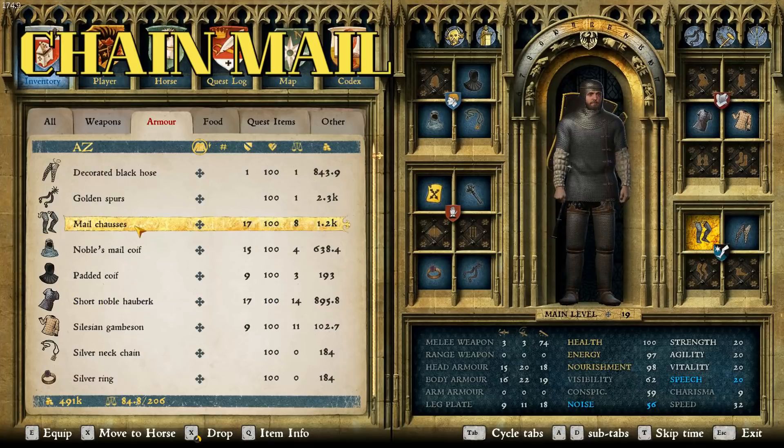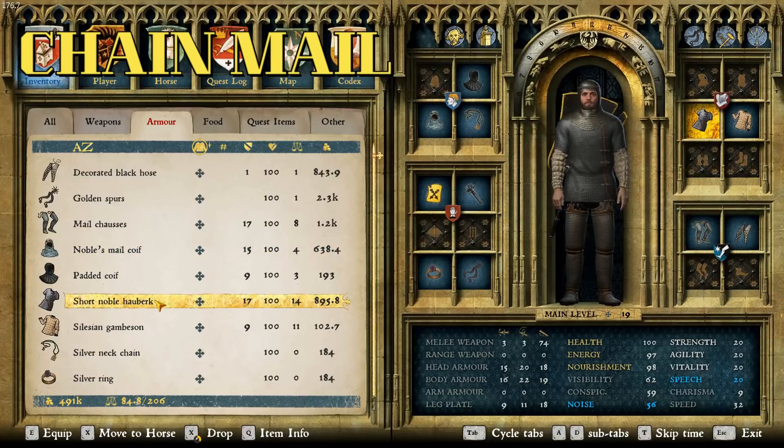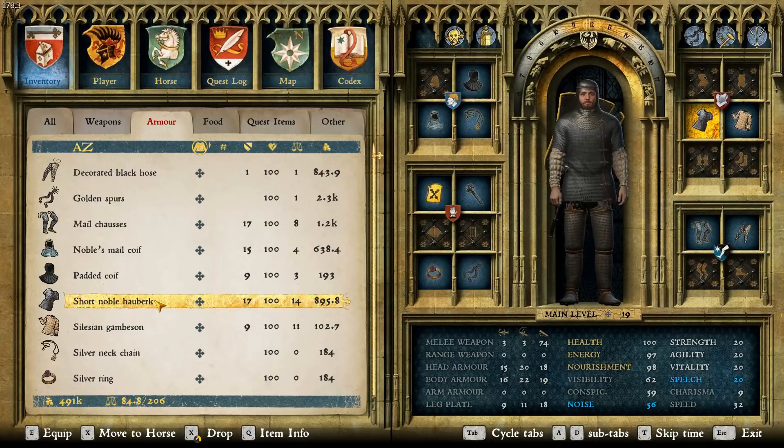So next we're going to do mail. For mail, we have the mail chosses, the noble's mail coif, and the short noble hauberk. Nice and uniform, but that does it for mail. So let's go to the exciting, unique pieces of this outfit — the armor.